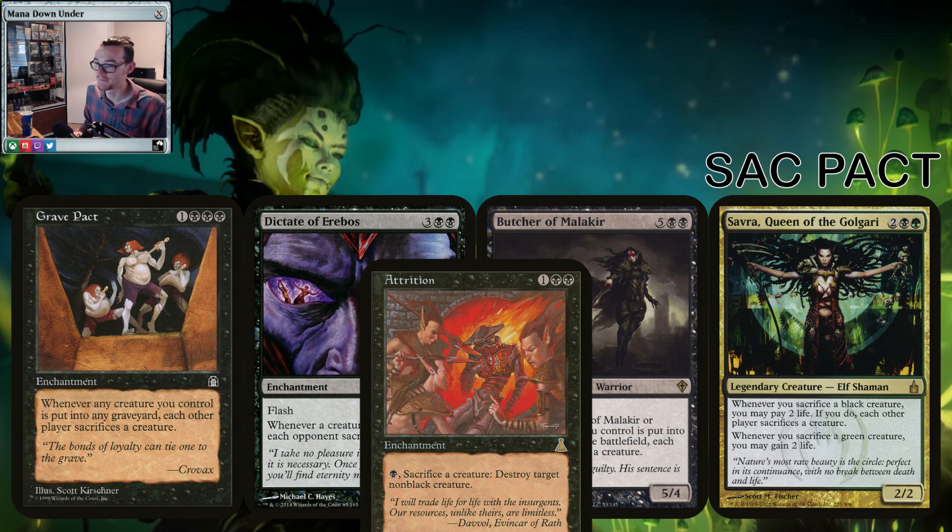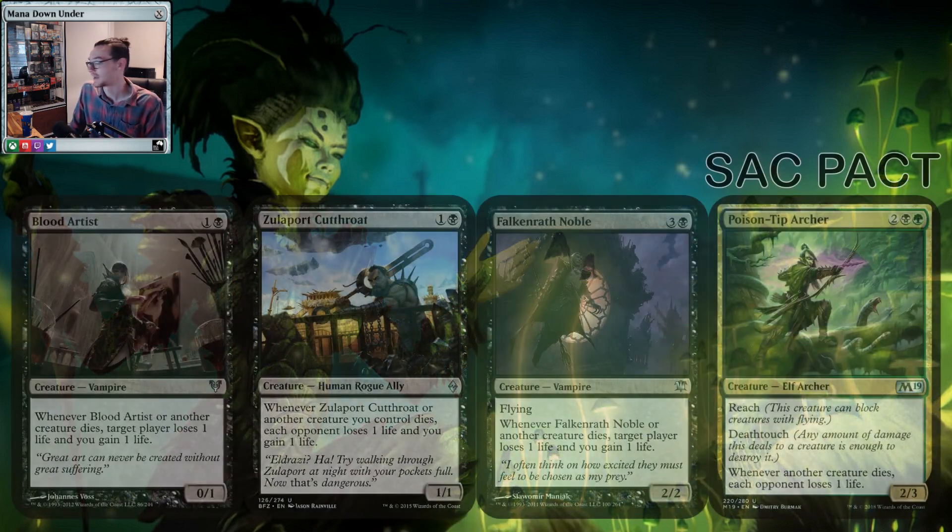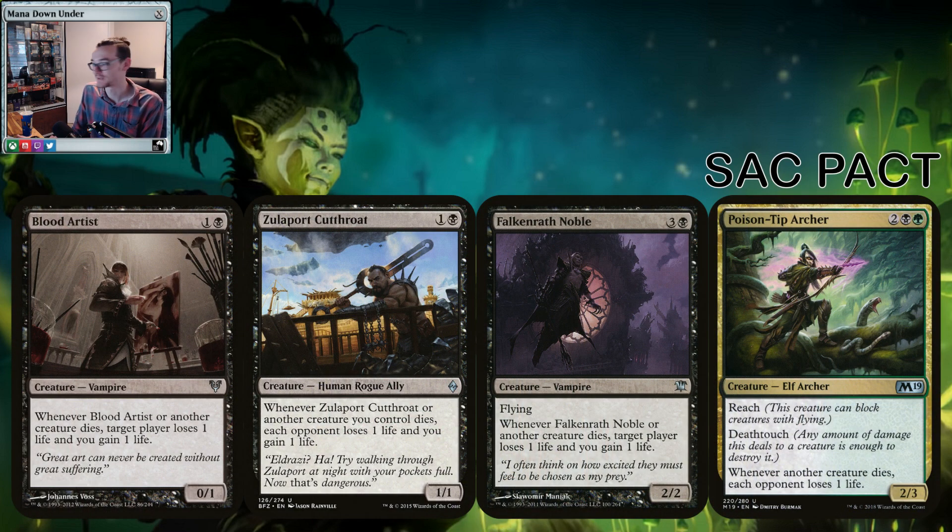Attrition is not a Pact but it works really well in the deck because you can sacrifice any of these tokens for direct removal of a big threat — can't really go wrong with it. And of course no Pact deck would be complete without a few Blood Artist effects. So Blood Artist, Zulaport Cutthroat, Falkenrath Noble — these cards are staples of the format and this is the kind of deck they work well in.